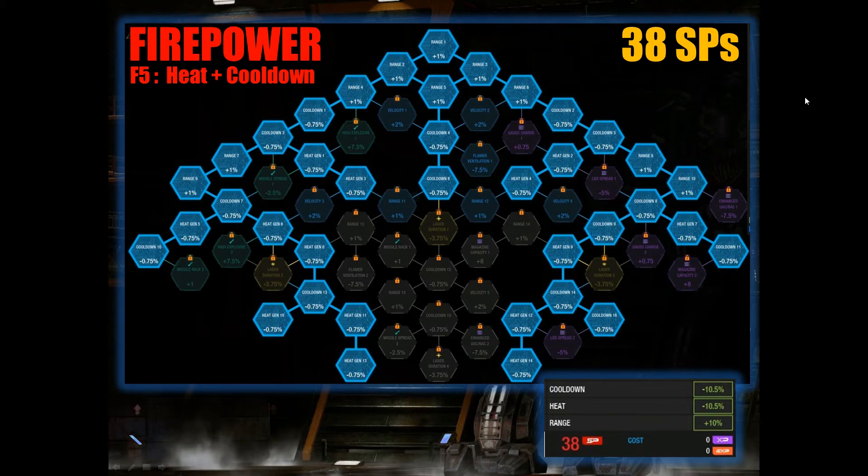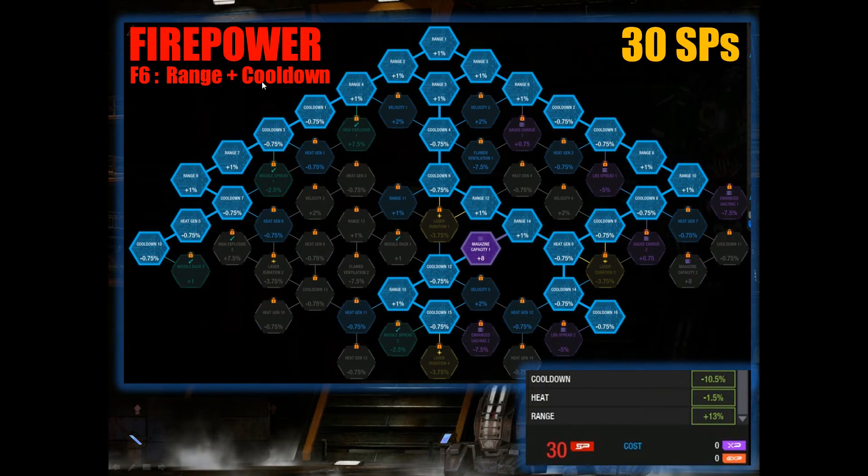However, if heat is not a concern and you want to go for range and cooldown — like for gauss builds — I recommend this template. It gives you cooldown of 10.5%, heat of only minus 1.5%, but a massive 13% range bonus, really useful for gauss builds. It even gives you a magazine capacity of plus 1, so a bit more ammo if you're running range builds like Dakka or gauss.